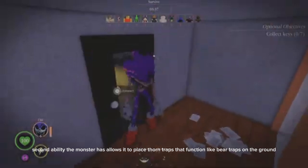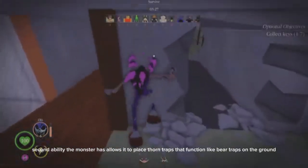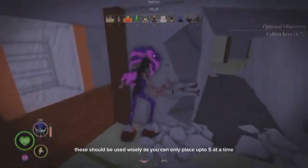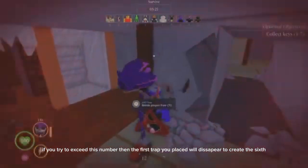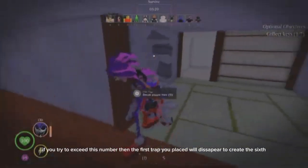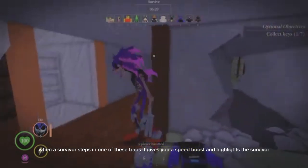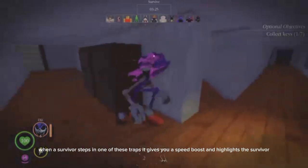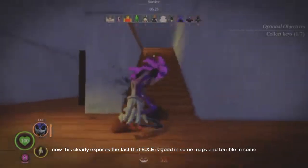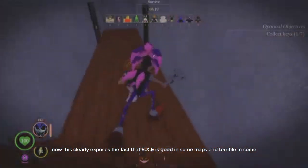The second ability the monster has allows it to place thorn traps that function like bear traps on the ground. These should be used wisely, as you can only place up to 5 at a time. If you try to exceed this number, then the first trap you placed will disappear to create the sixth. When a survivor steps in one of these traps, it gives you a speed boost and highlights the survivor. Now, this clearly exposes the fact that EXE is good in some maps and terrible in others.